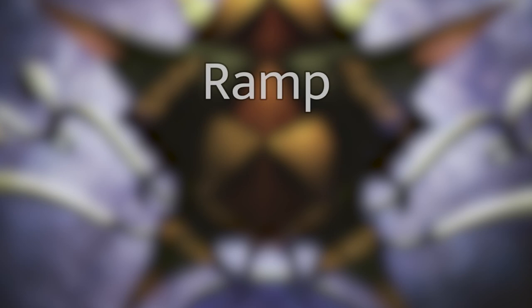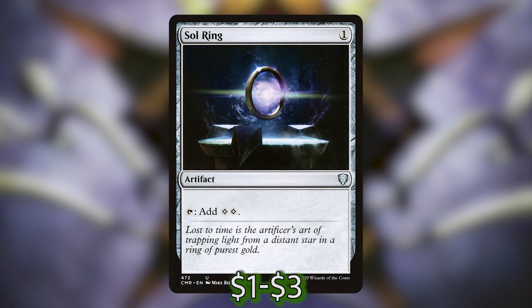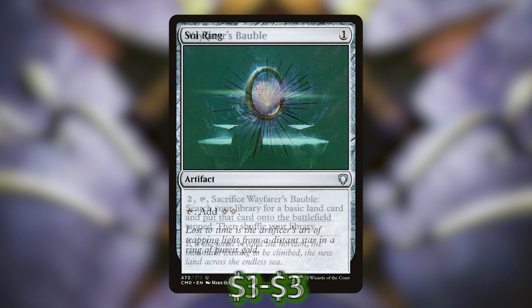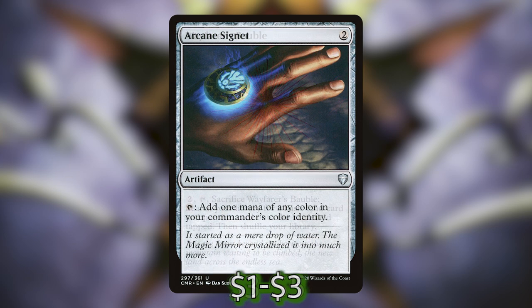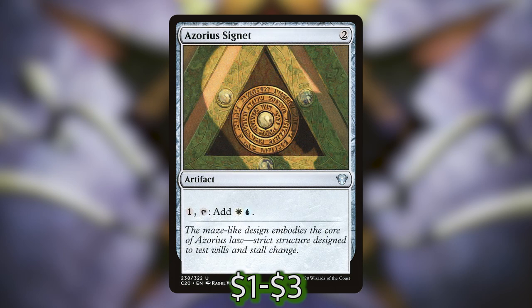Before we dive in, I quickly wanted to mention the ramp in this deck, because that's going to be the most important thing we need. A lot of the spells are on the higher CMC side, so we've got to make sure we have a lot of mana. We have Sol Ring, which taps for two mana for one generic, and Wayfarer's Bauble, which can get us a land into the battlefield tapped. Arcane Signet and Azorius Signet are both in this deck.